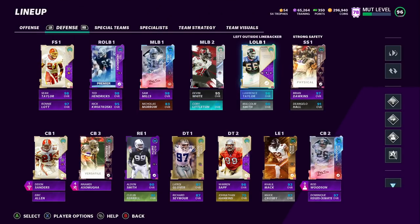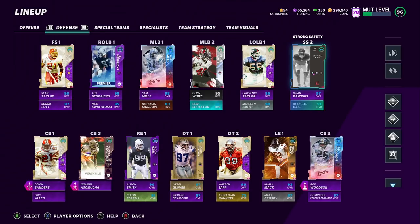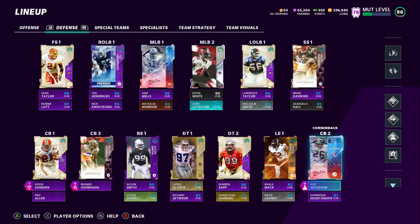On defense, we run five safeties, three corners, and three down linemen. I've been rocking a little three-three-five wide now — pretty much the meta defense in all competitive Madden has been three-three-five wide, and we'll see both players in this game run it.